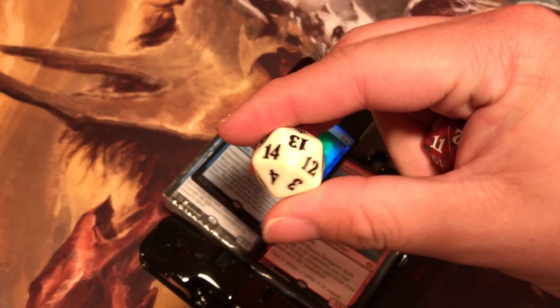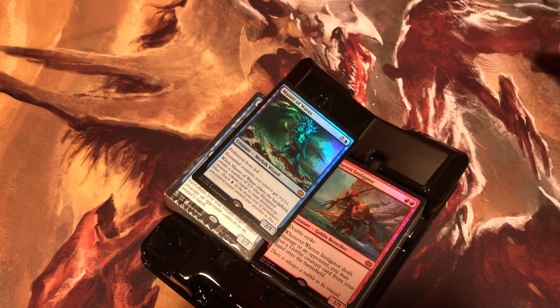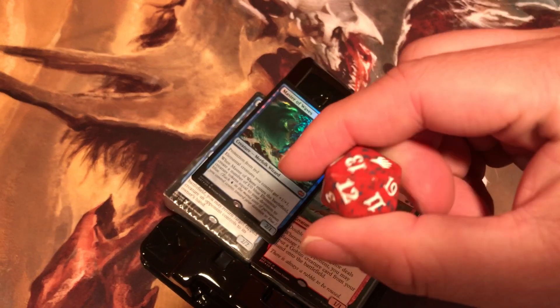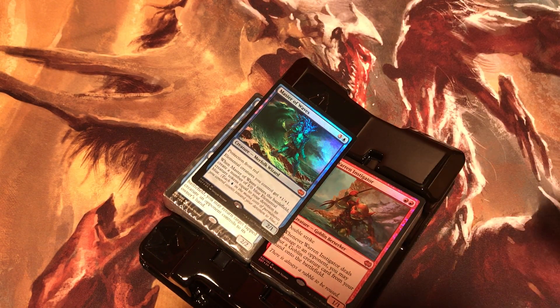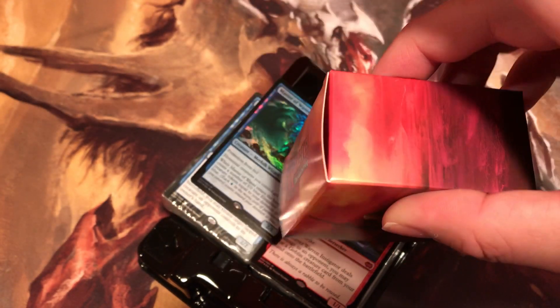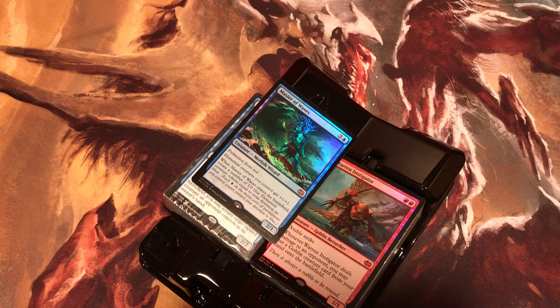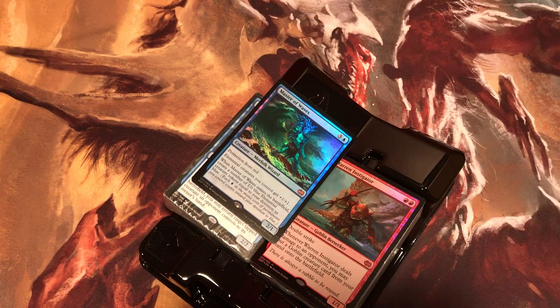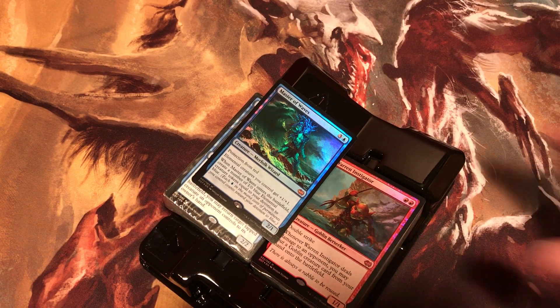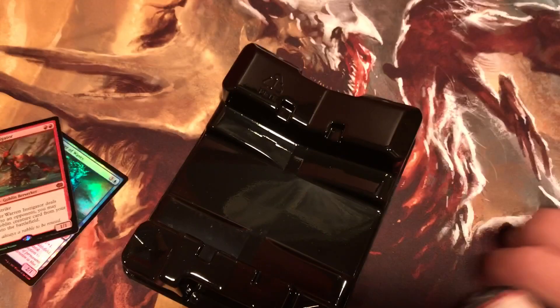Alright, the first die is a white magic symbol die and another one is red. Very nice. These are some weird deck boxes — this deck box is like a sideways deck box. I've never seen deck boxes like this. I don't think they make them like this except for the Dual Dex. Let's get into the foil.